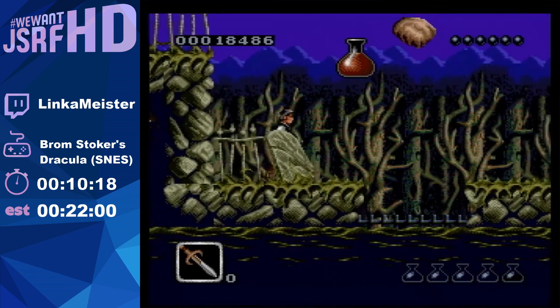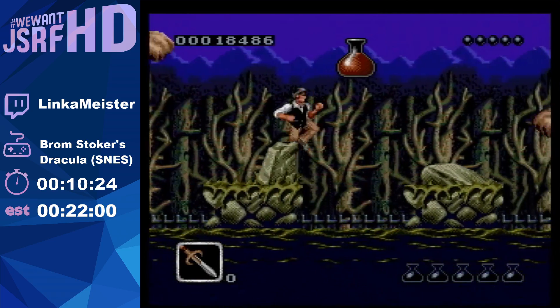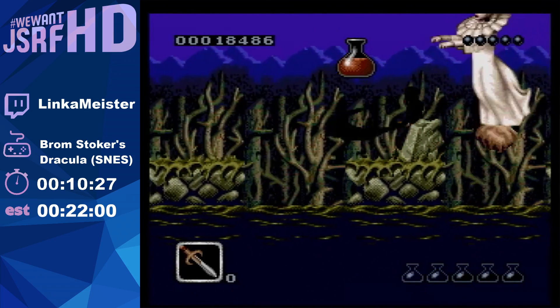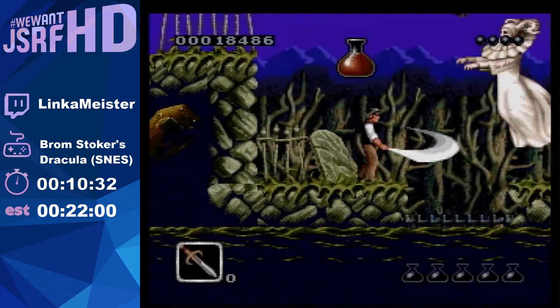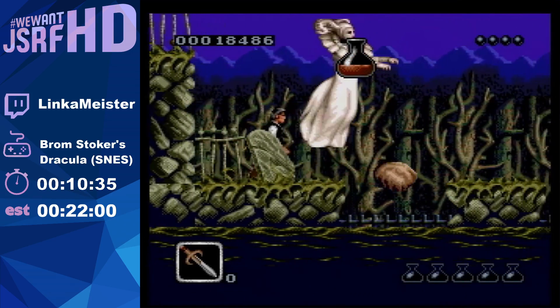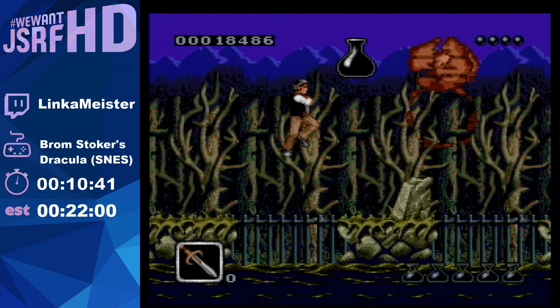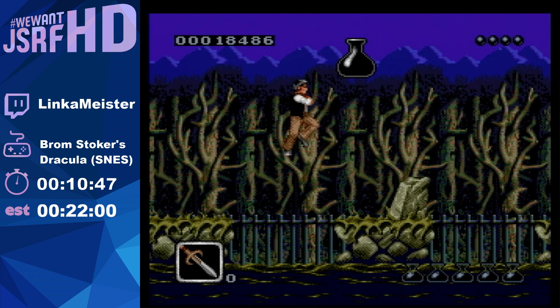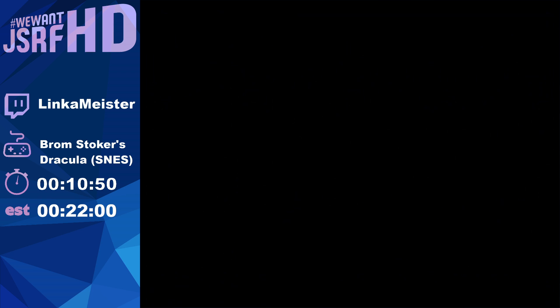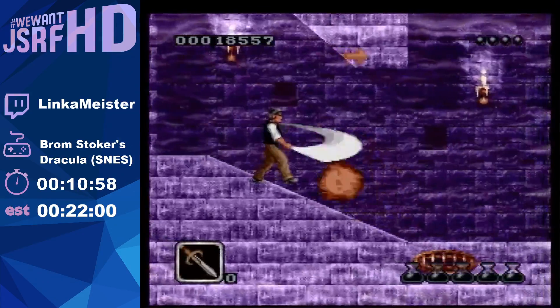I'm going to take an intentional death here because I need my health. This whole fight is dumb. These boulders are just stupid - this fight is just dumb. That's one of the worst stages in this whole game. I think I did decent enough. You can actually just keep running through to the right and kill all the enemies if you're fast enough.